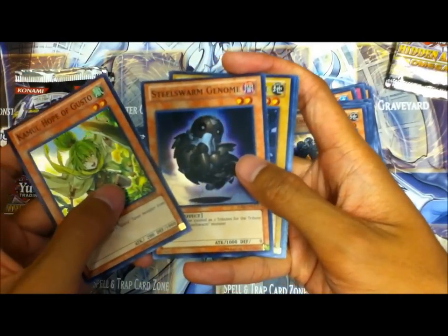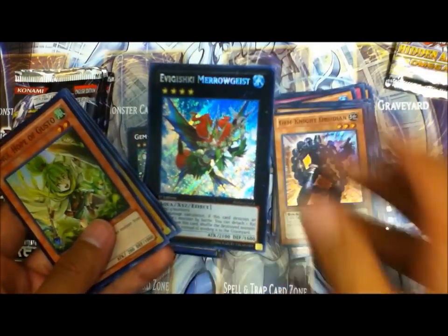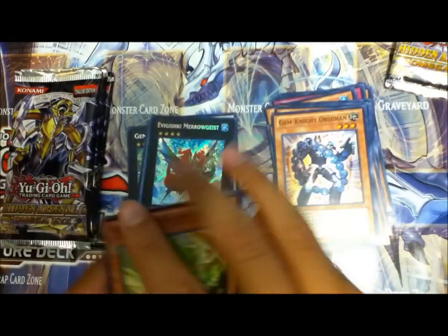Alright — Steel Swarm Genome, Gemknight Crystal, Gishki Mollusk, and Evigishki Merordgeist. That's pretty nice.